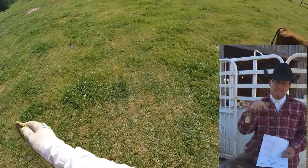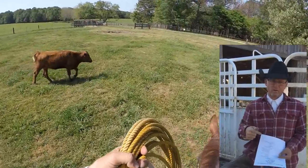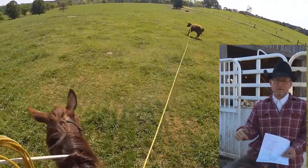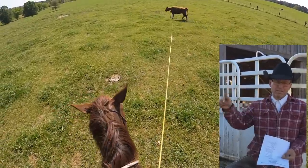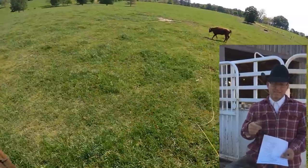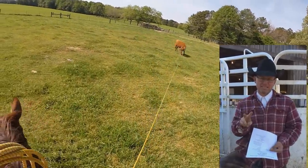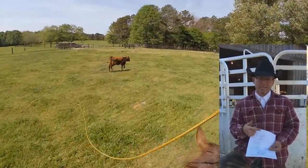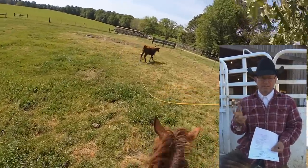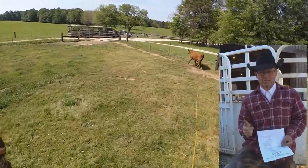Each go-around winner will advance to the short go. If you win a go-around you automatically go to the short go. If you win a second or third go-around but you've already won one, you don't go to the short go twice — you still get paid first-place money, but the second-place contestant goes to the short go instead. We need three contestants for the short go. If you win the short go, it's winner-take-all: $500 bucks. The one-man doctoring event winner has the potential to take home nearly $1,000.